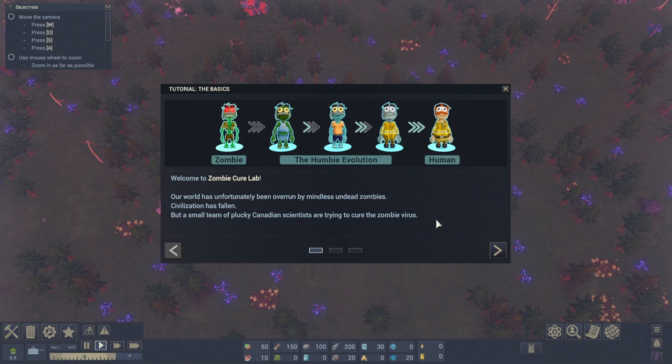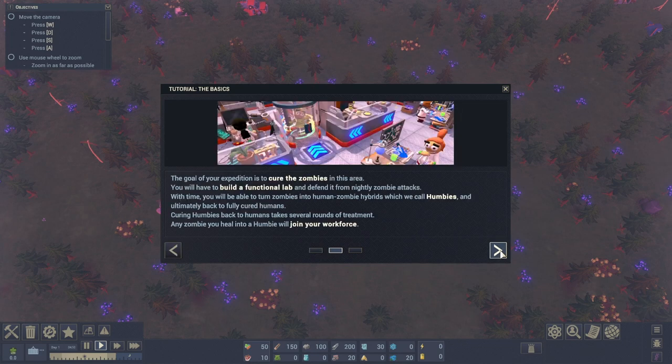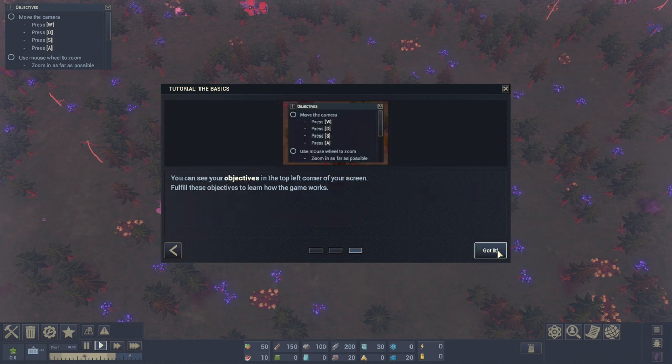Our world has unfortunately been overrun by mindless undead zombies. Civilization has fallen, but a small team of plucky Canadian scientists are trying to cure the zombie virus. The goal of your expedition is to cure the zombies in this area. You'll have to build a functional lab and defend it from nightly zombie attacks - so they come at night. With time, you'll be able to turn zombies into human-zombie hybrids, which we call humbies, and ultimately back to fully cured humans.